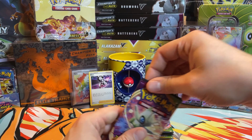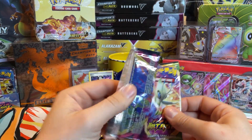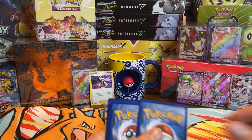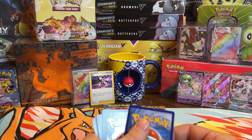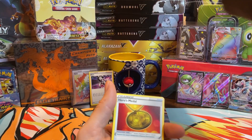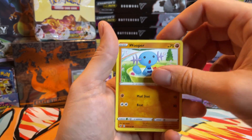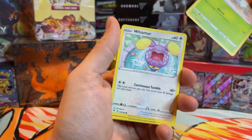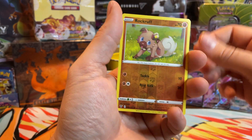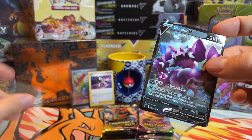That was CP — let's go back to Vivid. Let's guess the energy on this one, guys. Water — boom! Hero's Medal, Hitmontop, Krokorok-looking Pokémon, Wooper, Whismur, Drillbur, Wailmer — a lot of 'ur's — Rockruff, and another hit: Drapion V! Put him over here with the other V hits.